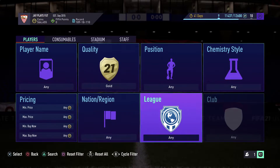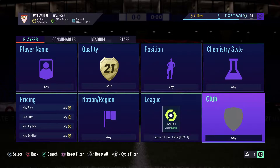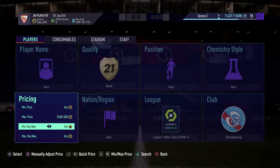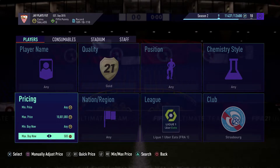Without further ado, let's get into the method. We're going to look for gold players from Strasbourg, with a max buy price of 10 million and a max bin price of 750 coins.